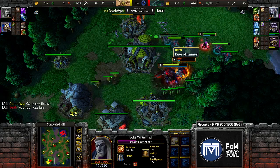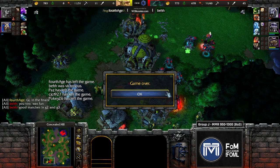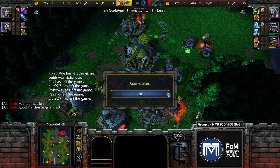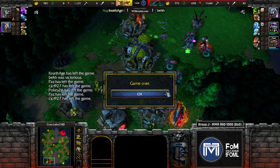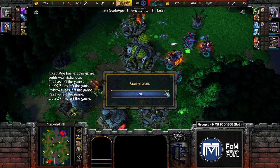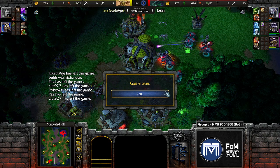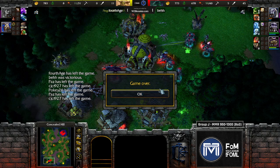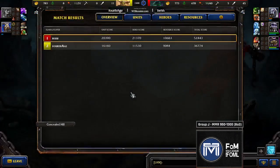Bear will make it through and will be the finalist of group J, facing Mr. Bounce in the finals — the other top seed. Mr. Bounce sounds like most people considered him to be a bit of a cheeser. The one series seen from him involved a fire lord instant tower push on Amazonia — that sort of thing. We'll see how bear does, though undead definitely can do pretty well against cheese-type play.